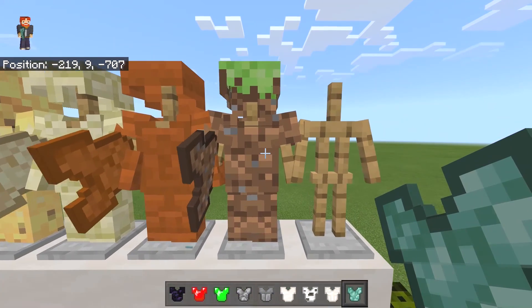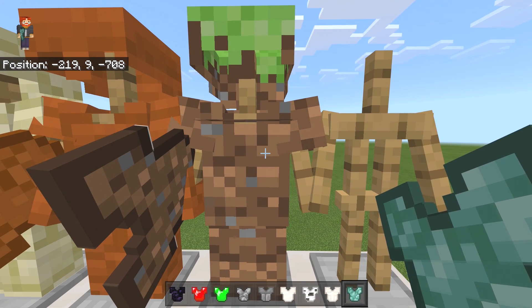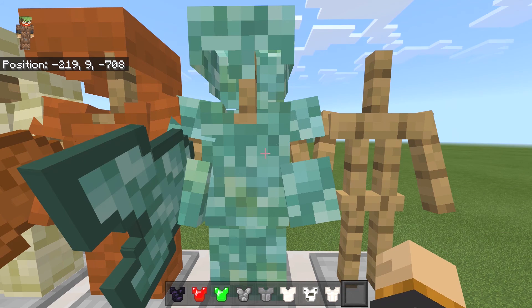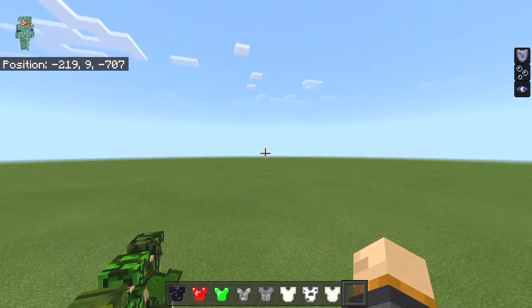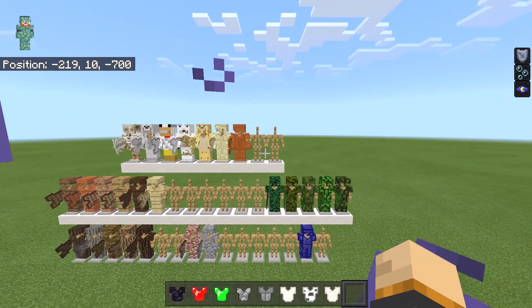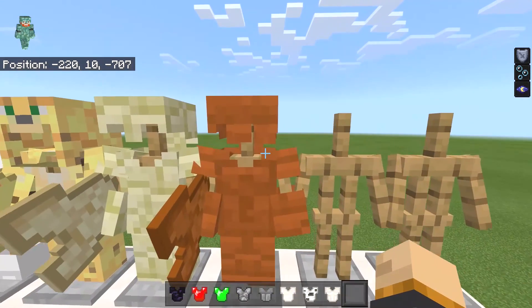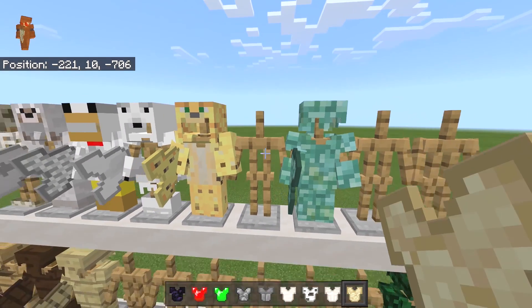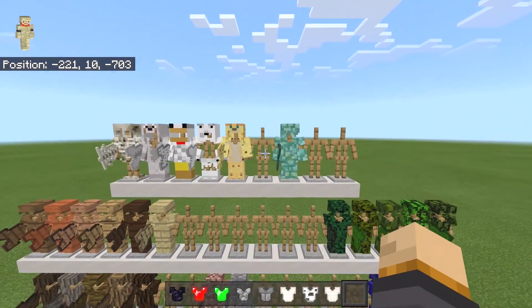The prismarine armor — also, whenever you use an armor stand on one of these armor pieces, it will switch between the two armor pieces, which is pretty cool. Prismarine gives you resistance and water breathing and night vision. As for the sandstone variants, they do not give you anything at all, which is quite upsetting.